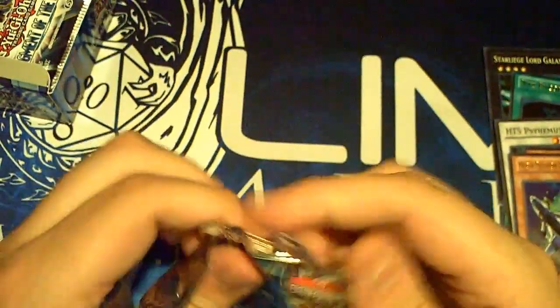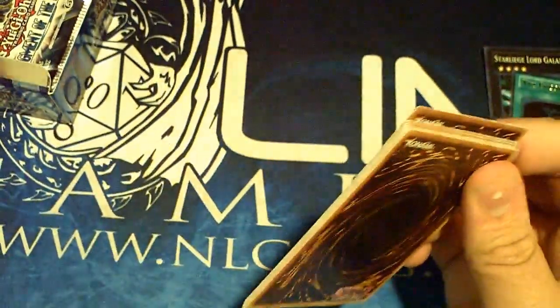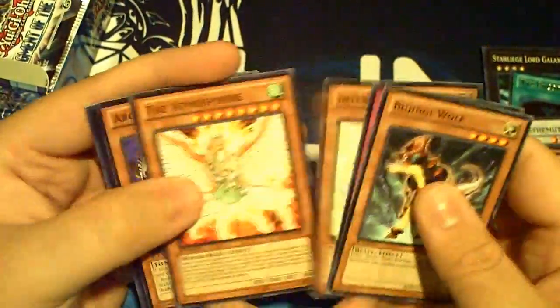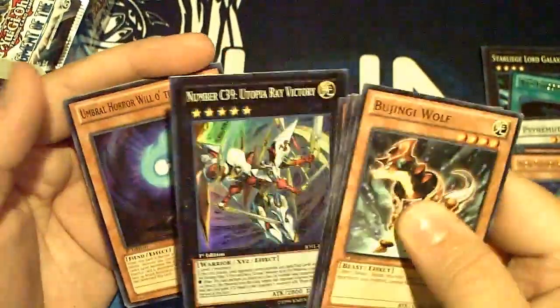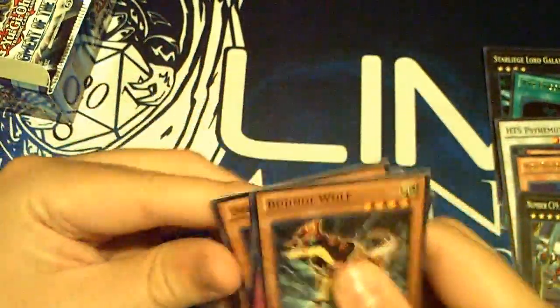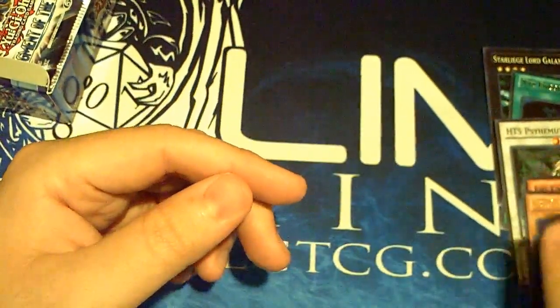Next pack: Boogenie, Reversal Glasses, Intercept guy, Trigger Stream, Utopia Victory - I needed one of these for the Baryons deck - Defense Robo, and Star Seraph. No secret so far - kind of surprising.